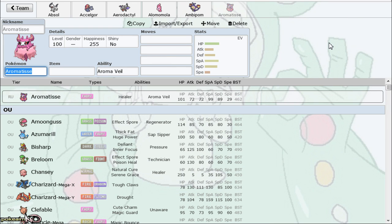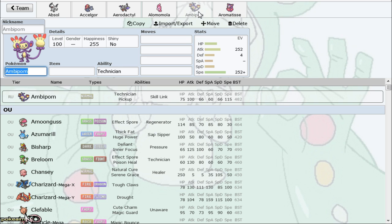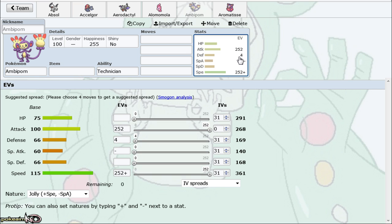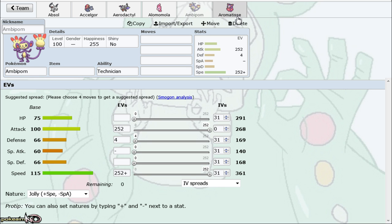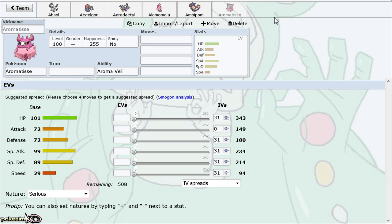Let's move on from Ambipom. We're not necessarily hating on it, but based on experience this Pokemon does not do much for the tier most of the time. I wish this thing would drop down to NU because I think it would be amazing there — it would at least be decent. It would be a faster Kangaskhan in the sense that it has Fake Out, Normal STAB, and Technician.